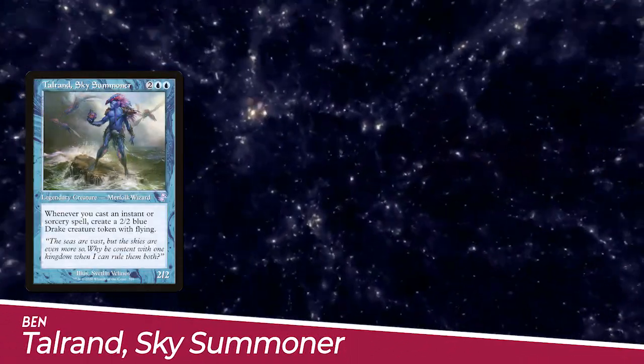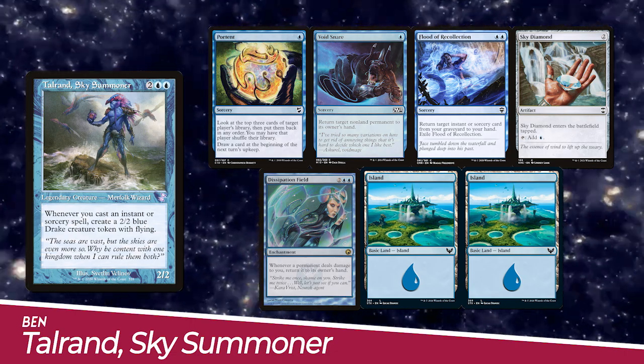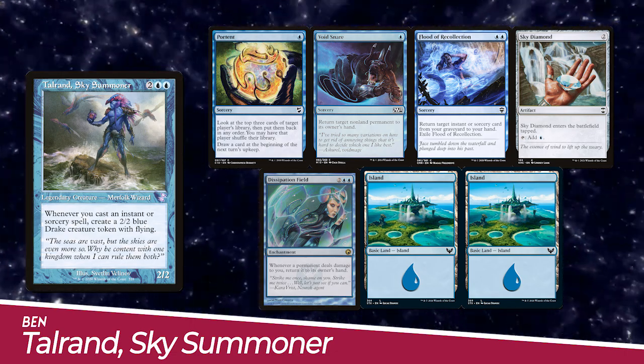We have Ben playing Talrand Sky Summoner. His starting hand includes Portent, Void Snare, Flood of Recollection, Sky Diamond, Dissipation Field, and two Islands.